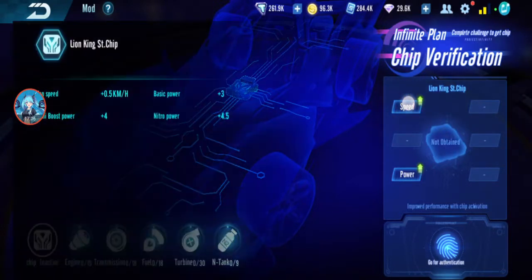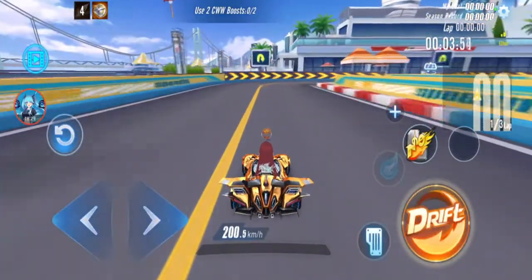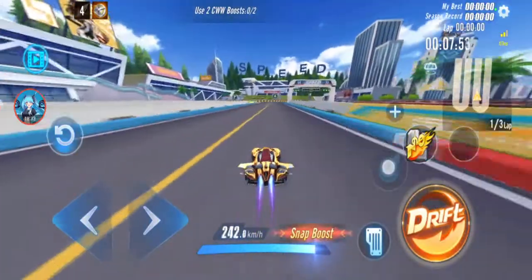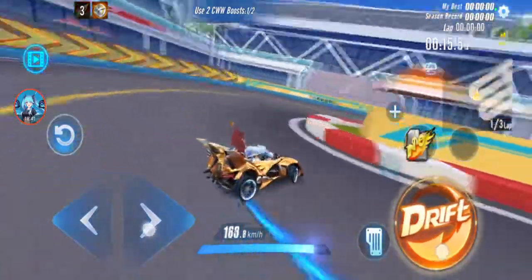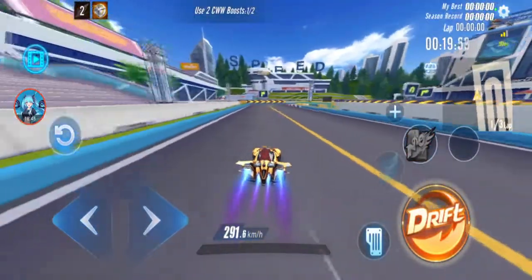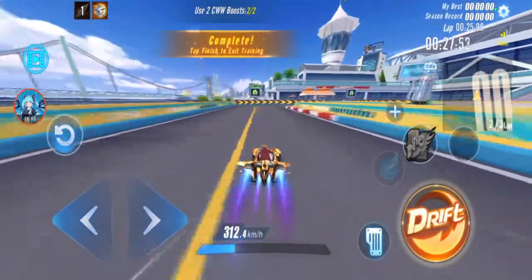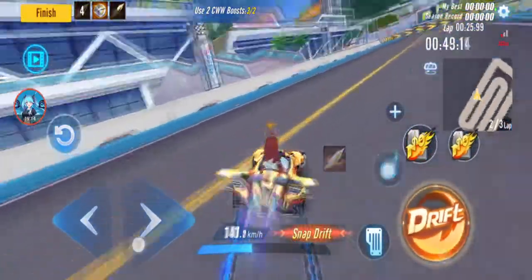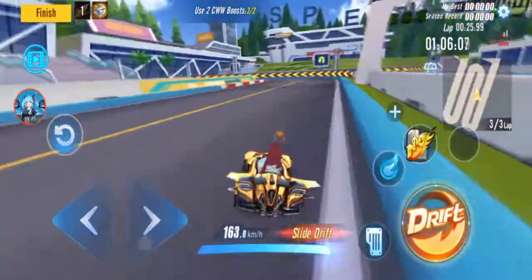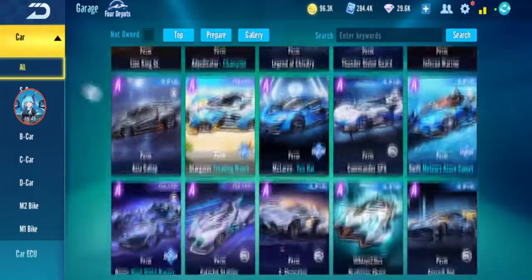On to Season 7: Lion King Sin. No ability change here — ability is still every four times filling the tank, next speed increase and mini boost power increase. Normal speed 200.5, double boost 200.6. CW 308.3, WCW 291.7, with ability CW 312.4, WCW 312.3, WCW with ability 295.7, WCW 316.4.